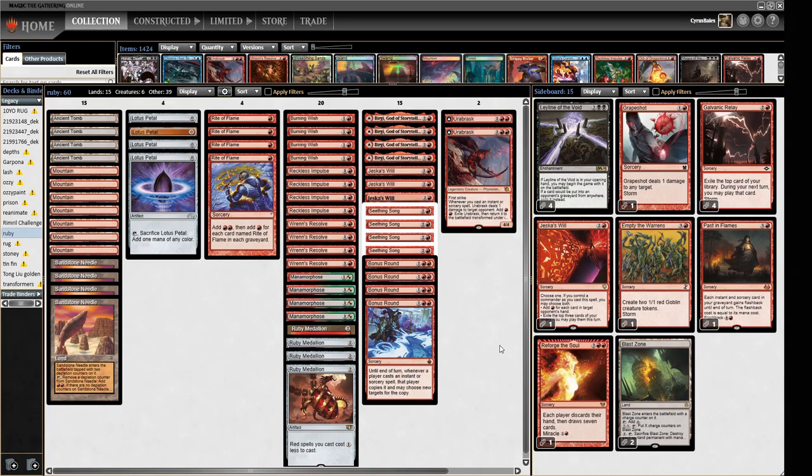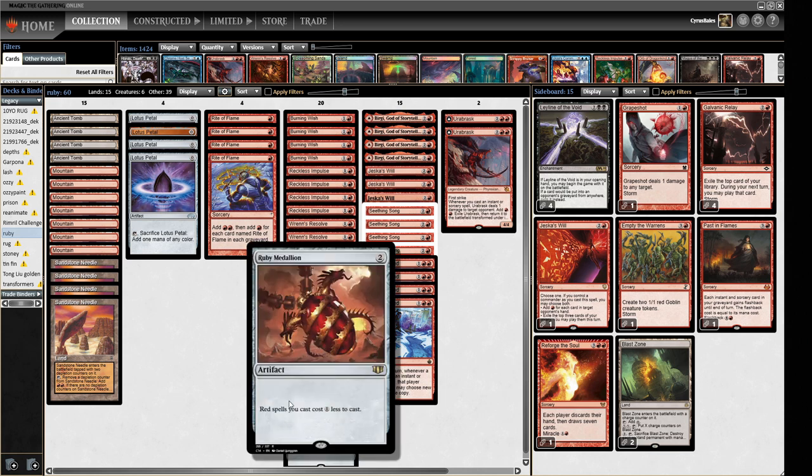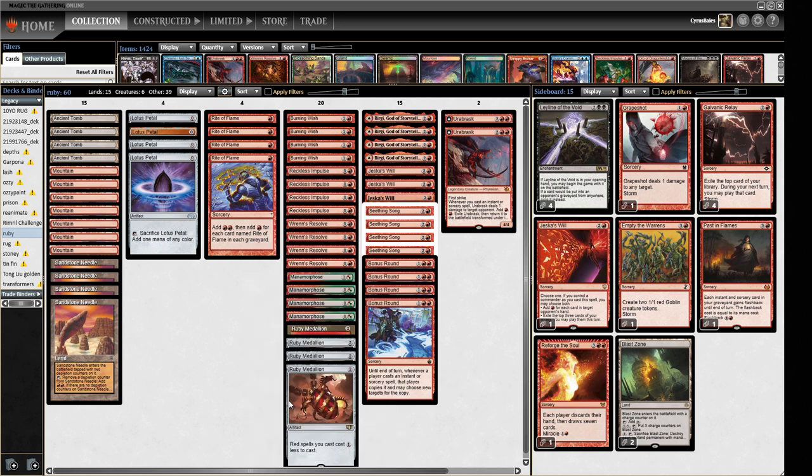Hello and welcome to Crucible of Words for more dedicated Legacy action. Today we are playing Pokemon Ruby - yes, that's right, Pokemon Ruby. But it's a Magic deck and it's just a silly name I want to call this deck. Most people refer to it as Ruby Storm, which is a storm deck that uses Ruby Medallion as a way to cheat on mana and give you huge pools of mana to draw through your deck and cast loads of spells.